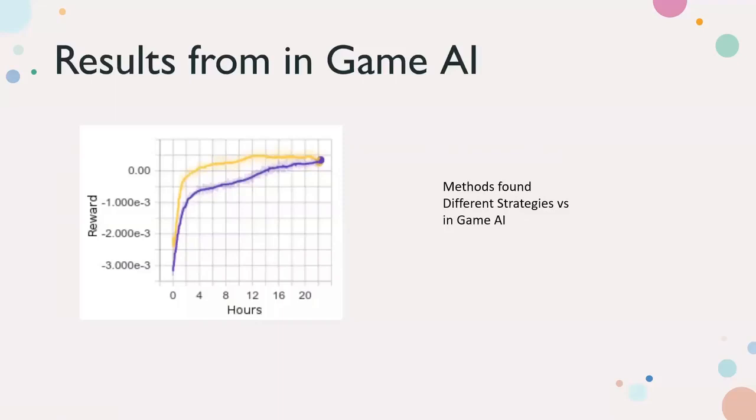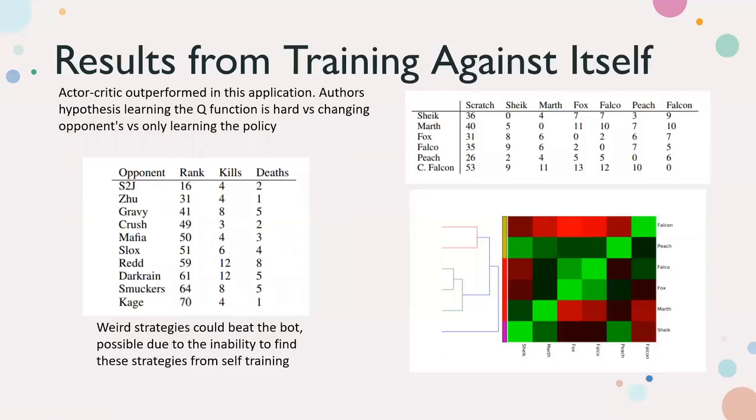These are results from fighting the in-game AI. The purple is Actor-Critic and the yellow is the Sarsa Q-Learning. We can see the Q-Learning converged to a solution far earlier than the Actor-Critic. But the methods actually found different strategies: the Actor-Critic played kind of like a human would — attacking and counterattacking normally — while the Q-Learning would just stand in the corner, take a hit from the AI, and let the AI kill itself off the platform on the second hit. It found a more interesting strategy.